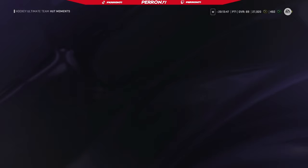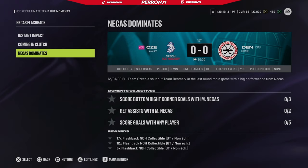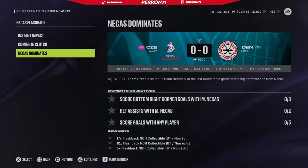If we head over to the Hot Moments tab here and click on that, you'll be able to see the Nichushkin Flashback objectives. There are three objectives - very similar to the 87 Halloween Claude Giroux card, same concept. The first game is on Pro - super basic: get two assists with Nichushkin, get shoulder checks, and score goals with any player. You can complete these across different games, you don't have to do them all in one game. The second one is also super easy. The third one is on Superstar, so that one might take a little longer for some people.